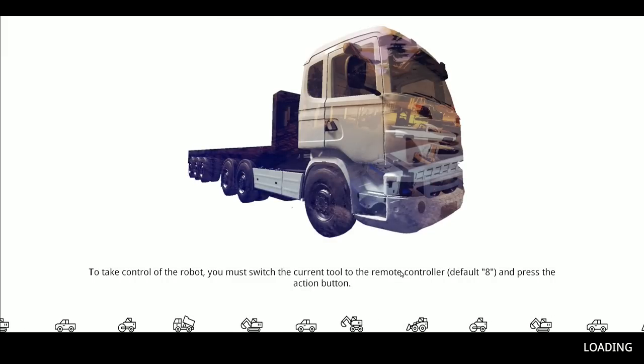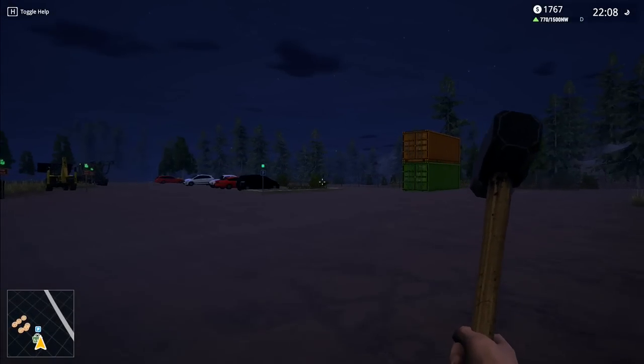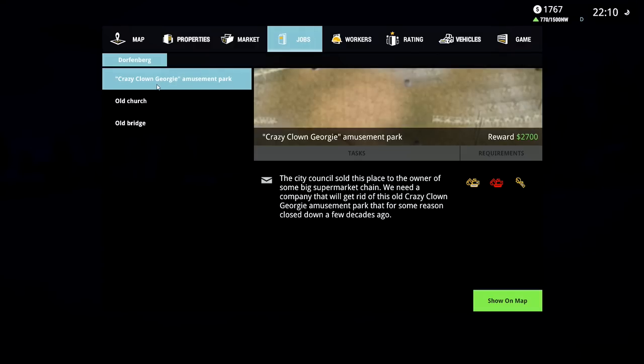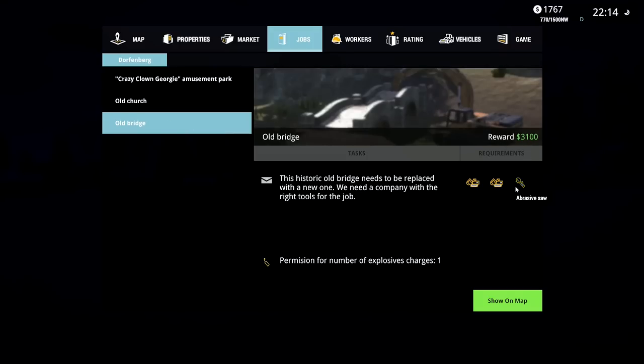Which means we can go and do some other stuff - we can go and do one of these new jobs that we've got coming up. We're going to look at the map and go to jobs. We have Crazy Clown Georgie - I don't have the job for getting extra stuff; shears are missing. But I do have this one - that's 2,700. This one's 3,100. Permission for number of explosive charges: one. I could go and get some explosive charges.